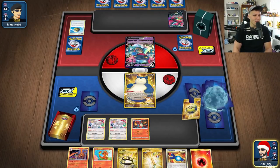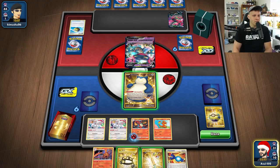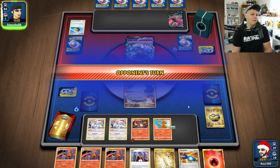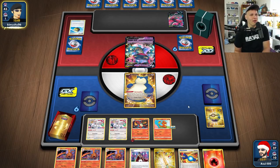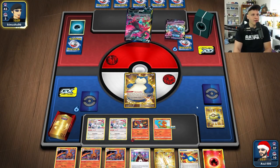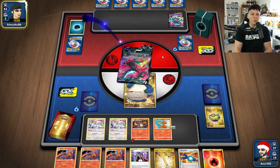Attach here, attach there, and Gourmandise for four. I should have checked for the Scoop Up Net — I said I was going to do that and didn't. Make sure you can move your Snorlax or not and plan around that, because whether or not you can actually move the Snorlax is a big difference maker.